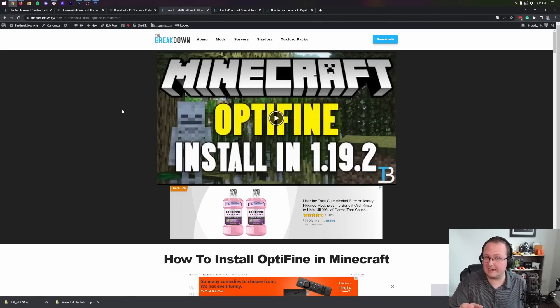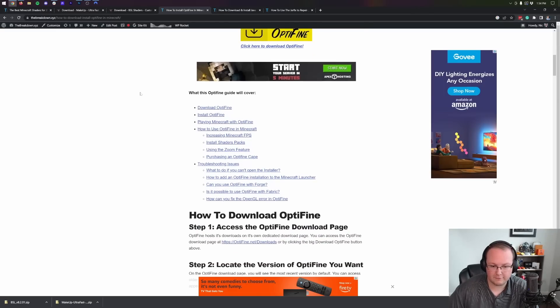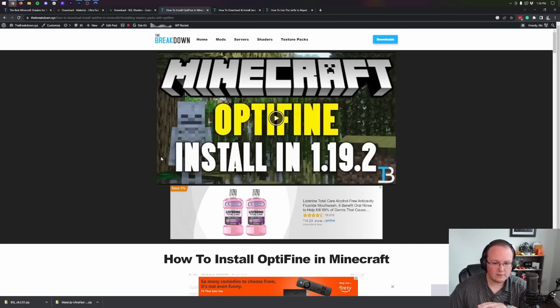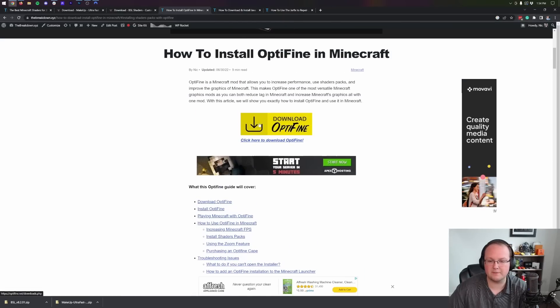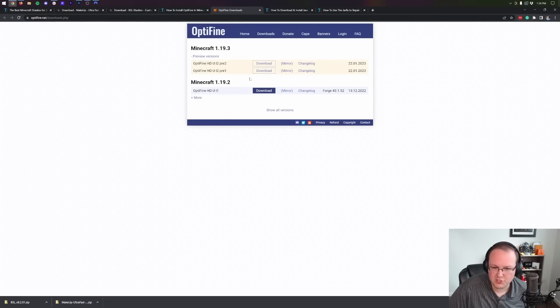Now we need Optifine. Optifine is essentially the loader for your shader packs — it's what allows them to work in Minecraft. To get Optifine, go to the third link in the description. That takes you to our in-depth guide on Optifine, which covers everything including troubleshooting and installing shader packs. Click the Download Optifine button, which takes you to the official Optifine download page. At the time of recording, Optifine 1.19.3 is still in beta, so click Preview Versions to find it. If a newer version number is available, that's a good thing — it means more up-to-date with fewer bugs. Click Mirror to bypass the ad and go directly to the download page, then click the blue Download button.